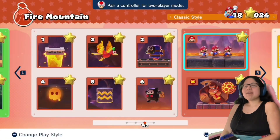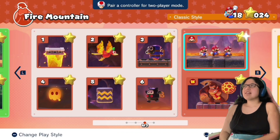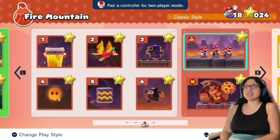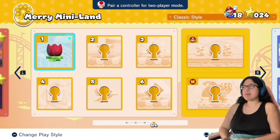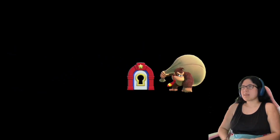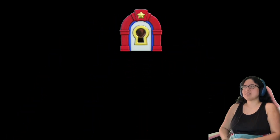Hey everybody, Kiara here, back with some more Mario vs Donkey Kong on the Nintendo Switch. Last episode we played through Fire Mountain and 100% completed it. This time we're going to Merry Miniland World 4. There's a pretty tulip in this first one, which makes me think this place is going to be really peaceful. Because the last place was like, crazy.